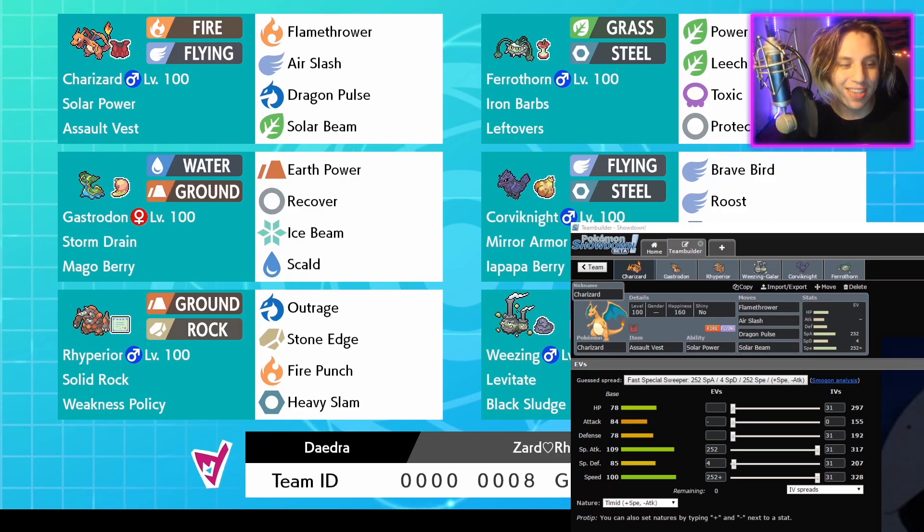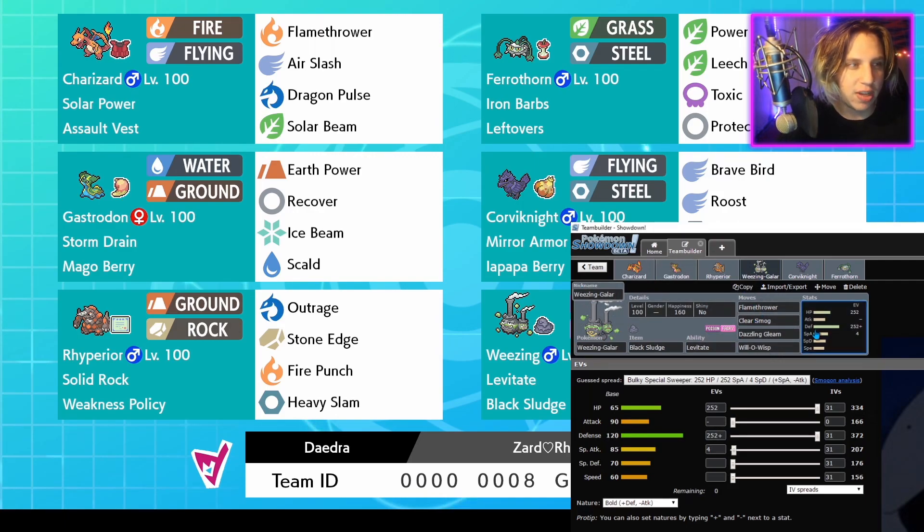The same strategy works with Dracovish too. A lot of people say Dracovish is a threat - it definitely is, not dismissing it at all - but Storm Drain Gastrodon is awesome for that. Charizard's Solar Beam covers things like Ryperior and can hit Tyranitar super effectively, but Tyranitar can definitely take a Solar Beam if it's bulkier. For bulkier pokemon you definitely want to bring Ryperior, but Charizard is really good if they don't have bulky Ground type answers or fast pokemon.